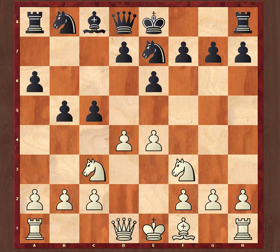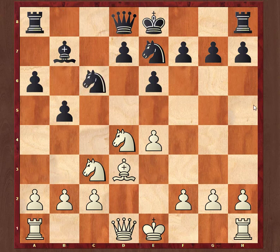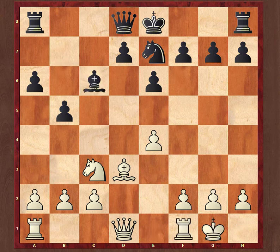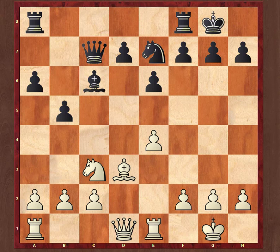After bishop takes e7, knight takes e7, then d4. I played cxd4, knight takes d4, bishop b7, bishop d3, protecting the pawn, knight bc6, knight takes c6, bishop takes c6, then he castled. I played queen c7, then after rook e1, I castled. The position is pretty much equal here.